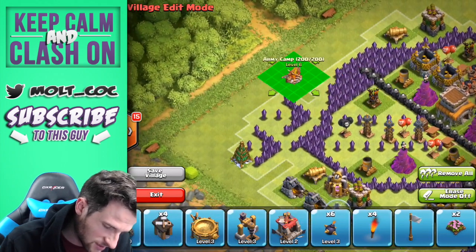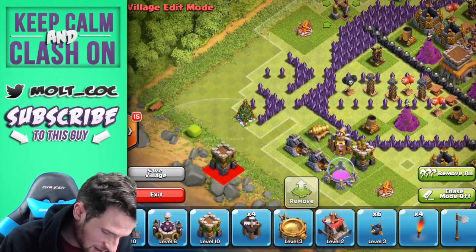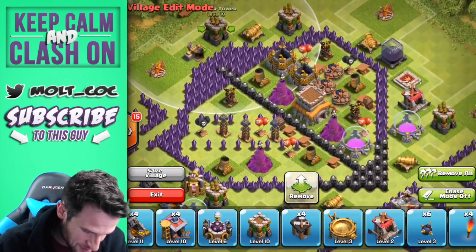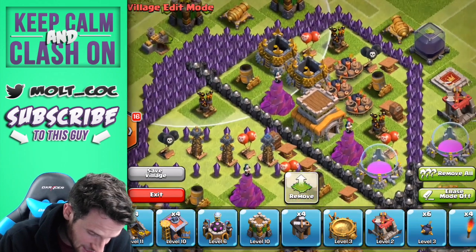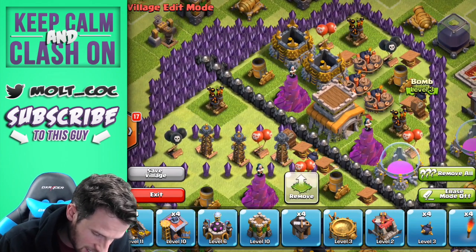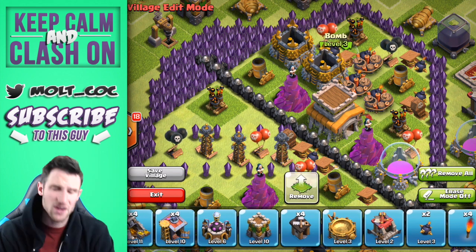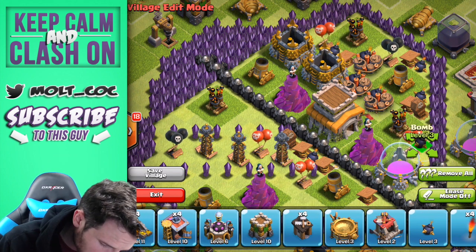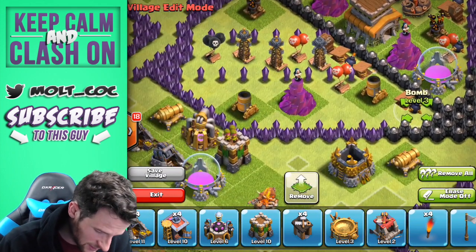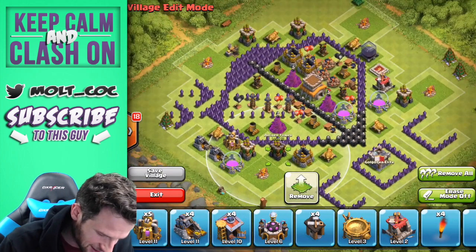Army camp right here, army camp right here, and army camp right up there. Keep spreading this around, guys — I can't wait to see how it does. Obviously it's going to do pretty poorly, but it might do a good job of protecting the town hall — who really knows. We'll throw all of our bombs on this side. Hopefully as people try to attack this they are going to get annihilated. All of our defenses are out now.